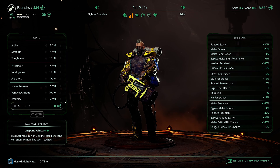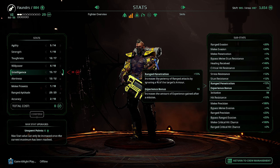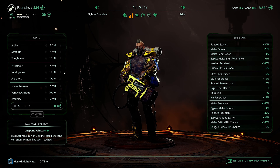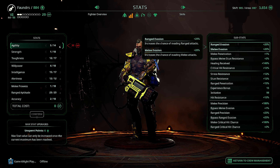Once you have the required stats you should focus on getting ranged aptitude up with your max stat upgrades, as well as intelligence once you max that out. The rest can go into accuracy or maybe agility.